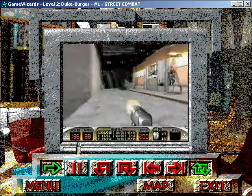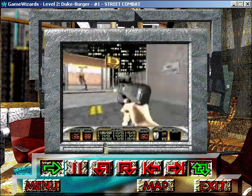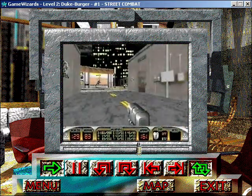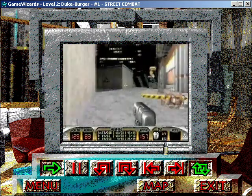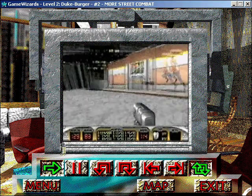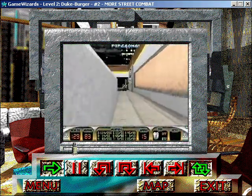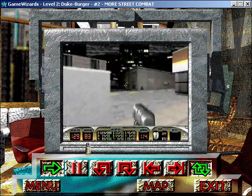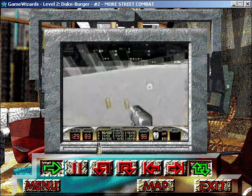Welcome to your neighborhood Duke Burger, where action is always on the menu. Head out into the street, where you're going to have to deal with a bunch of pig cops in recon patrol vehicles. Taking potshots at them from the alley is a good way to avoid their fire as they fly by. Once you've cleared the skies of some pig cops, head clockwise around the Duke Burger and you can pick up some pipe bombs. Kill the pig cop, and then keep going until you come upon an alley with two more recon patrol vehicles and a pig cop battle tank.